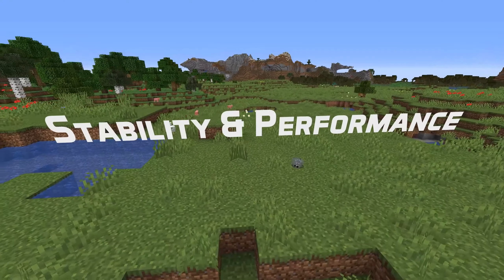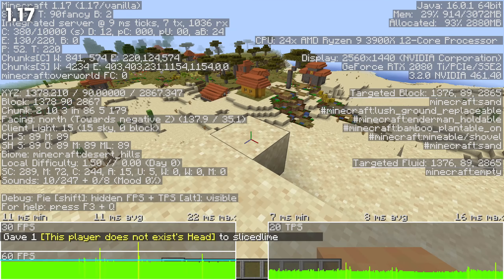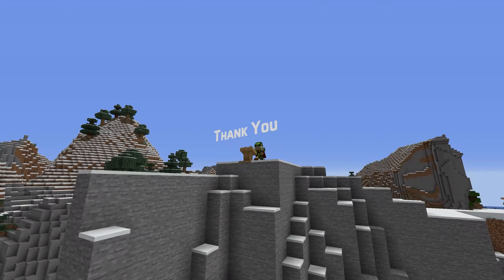In addition to this, a number of stability and performance fixes — some of them related to crash fixes for custom worlds, but also one relating to placing down custom player heads that pointed to non-existing players. That would lag out the game, and it is fixed in this version.